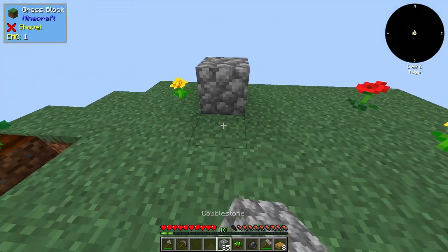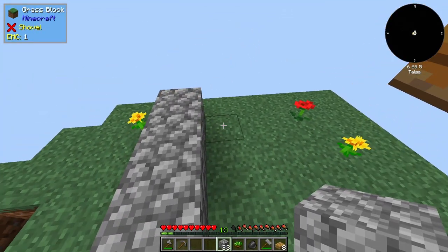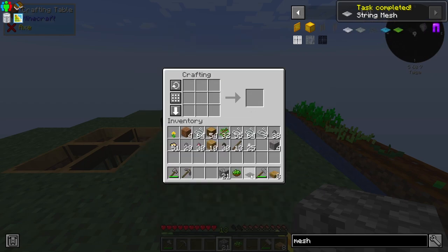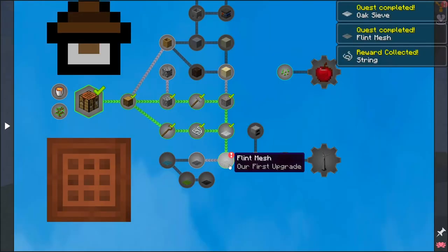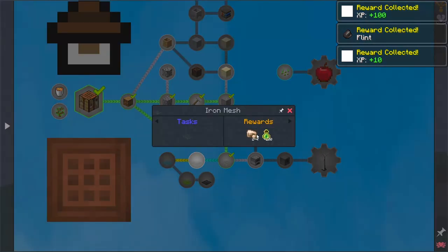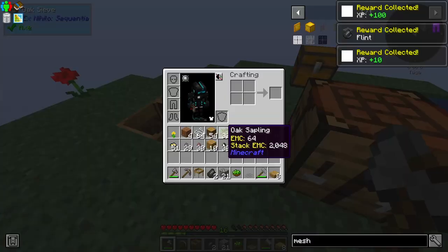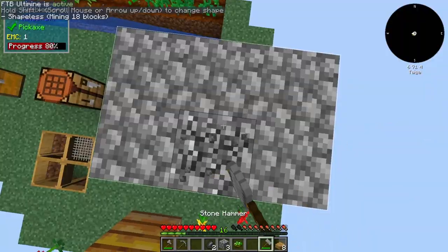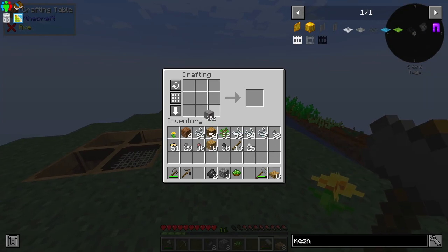36 cobblestones — so that's one piece of flint, and with this we should have enough for our very first flint mesh. We first need to make a normal mesh, just like so. Then we can go ahead and make a string mesh, just like that. There we go — we completed the sieve, we completed this as well, which gives us a little bit of flint. We will want to upgrade to iron mesh at some point, but we're not quite there just yet. We do have our flint mesh now and we can place it in there. And this should be enough for our second piece of flint mesh, three string mesh, so that's one more.